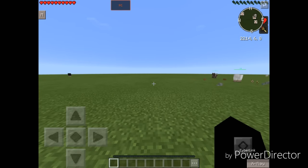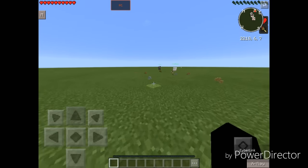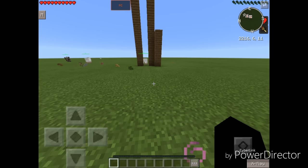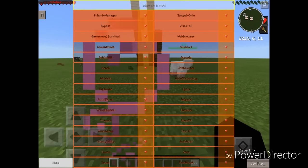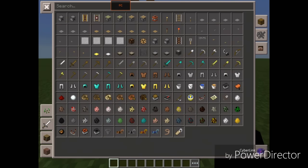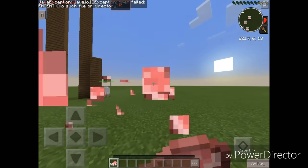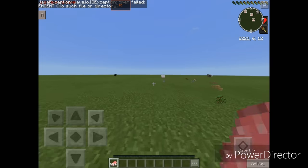Let's get back into the video. I've added hunger and regen potion effects so we don't die, and difficulty is up. Let's turn on Fast Eat and give ourselves some raw pork chop. As you can see — holy crap, oh my god! It eats incredibly fast.